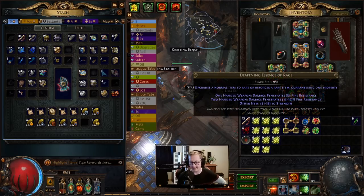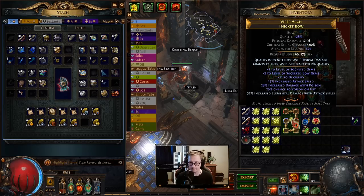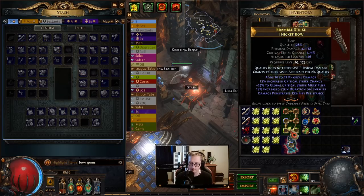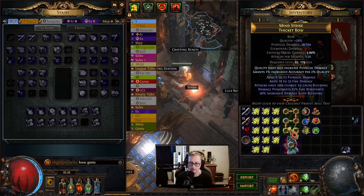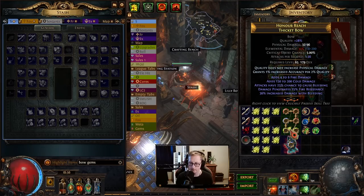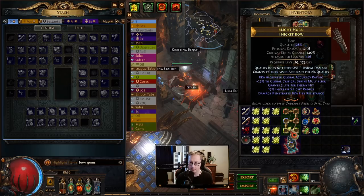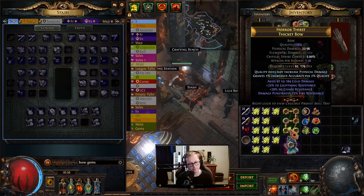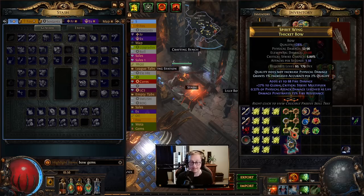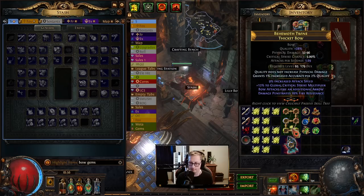I just want to say thank you to Zenith for pointing this out because I forgot that this mod existed on essences. To get started we're gonna roll past this and we need to hit plus two level of socketed bow gems. It's about a 1 in 45 to hit that mod and from there it should be pretty smooth sailing, but we don't want to jinx it.